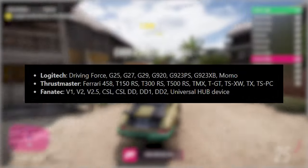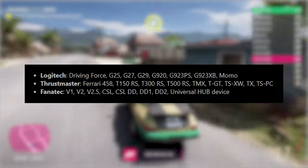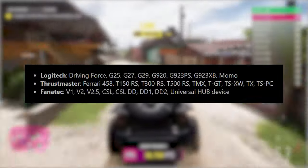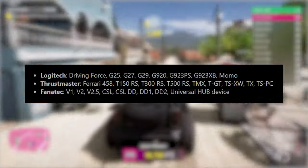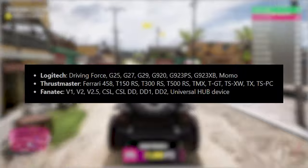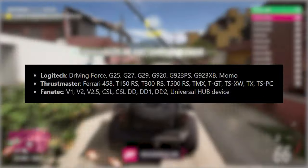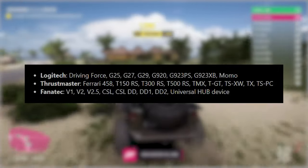In this release of news, we also have the supported racing wheels. On the Logitech side: the original Driving Force, G25, G27, G29, G920, G923 for PlayStation, G923 for Xbox, and the Momo wheel. Thrustmaster has the Ferrari 458, T150 RS, T300 RS, T500 RS, TMX, TGT, TSXW, TX, and TSPC. And for Fanatec, we have the V1, V2, V2.5, CSL DD1, CSL DD, DD2, and the Universal Hub device.